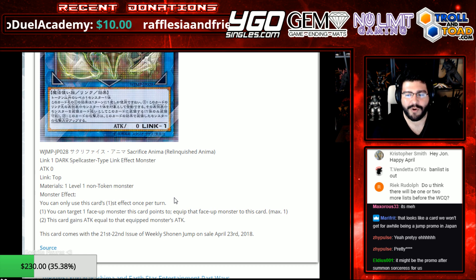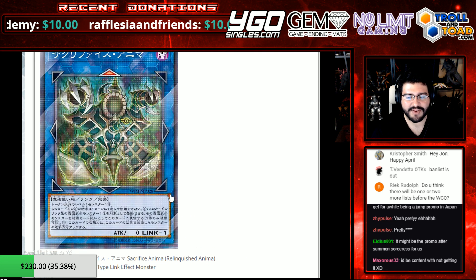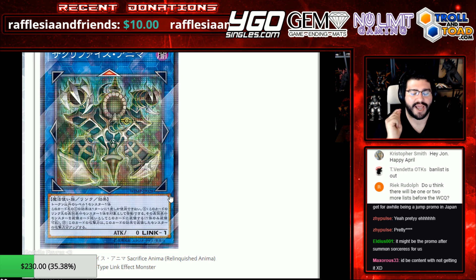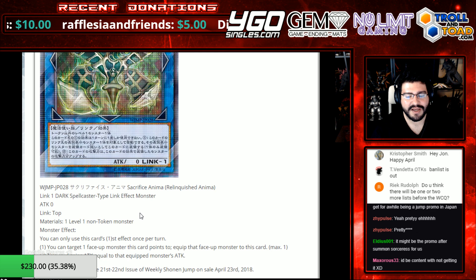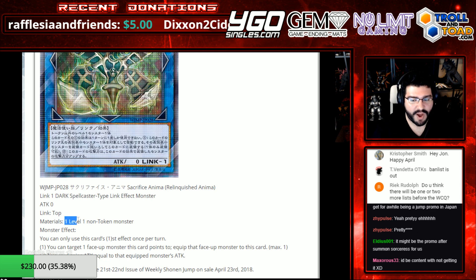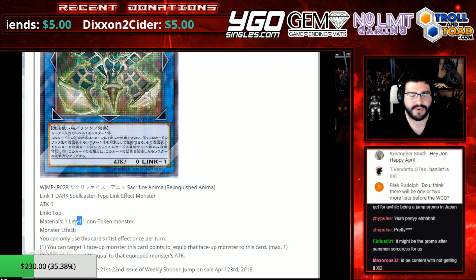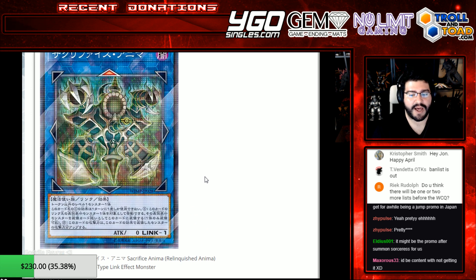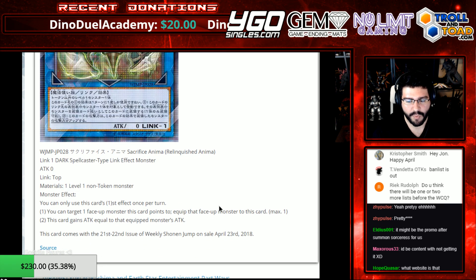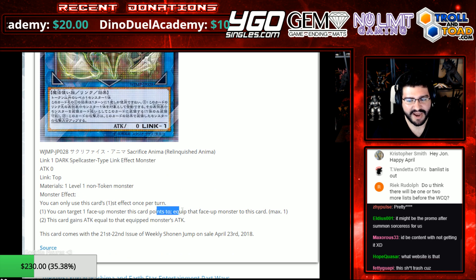Kind of a shell of its former self in a sense. But at the same time, it makes zones matter just a little bit more, and can be a transitional piece for anything that is a level 1 non-token monster. So you can't just use Link Rebone and go into this either because of that level restriction. Still an interesting option for going up Link Summoning Chains overall, but the token restriction really chokes it out, and it has to have its Link Arrow point to it.